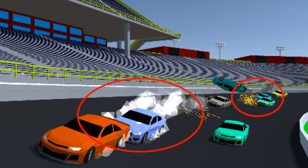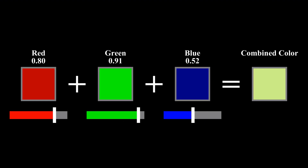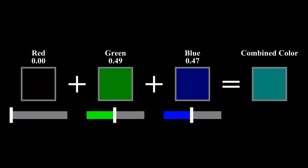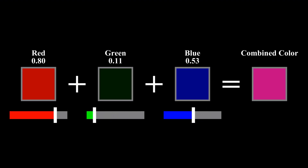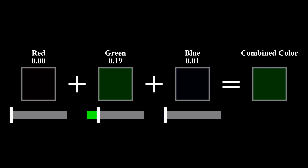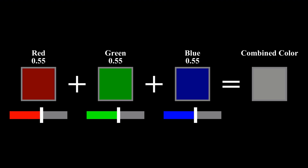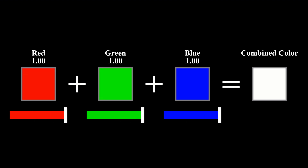Our next step is to isolate the areas of the image that are very bright. We don't want our bloom effect to blur dark parts of our scene. The way this works takes advantage of how colors are represented in computers. Colors have three components: red, green, and blue. Each of these components ranges from 0 to 1, with 1 being the brightest and 0 being the darkest. If red, green, and blue are all 0, then we get black. If they're all 1, then we get white. We can change each component individually to get unique colors.